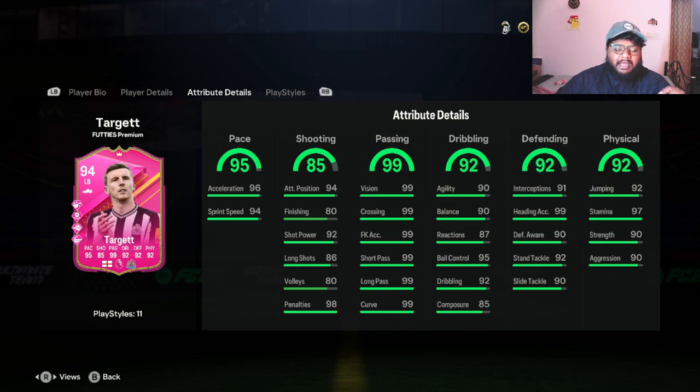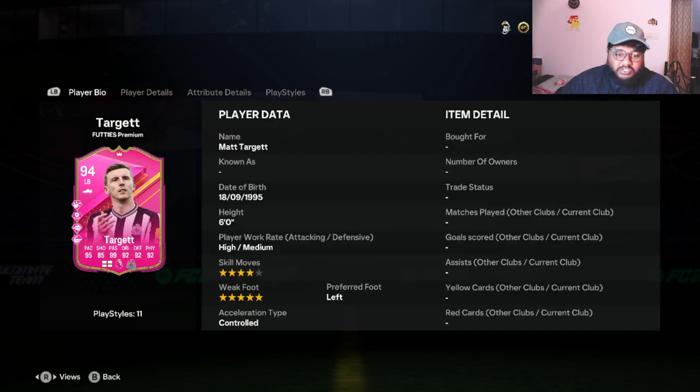We will be testing out all these stats in-game, putting him in a squad and seeing how good he is. Before that, let's look at the objective — what you need to complete and how easy it is. Not gonna lie, this was the easiest objective I've done in my life on a football game. He also has five-star weak foot and four-star skill moves. I love this — five-star weak foot is something I really appreciate because I shoot from weird positions and I've finally learned how to do trivella. His preferred foot is left, so five-star weak foot on the right is actually crazy.